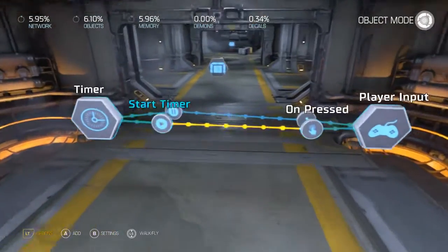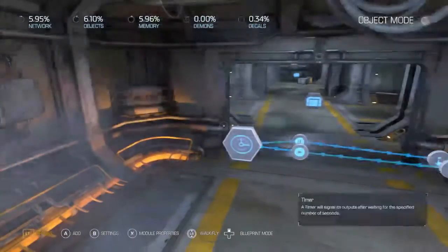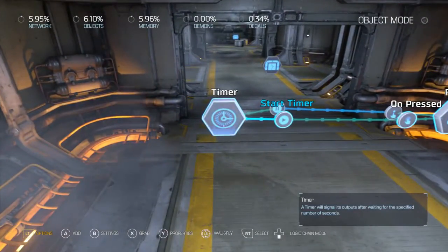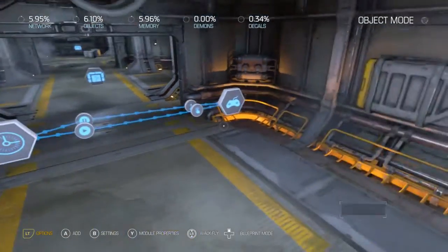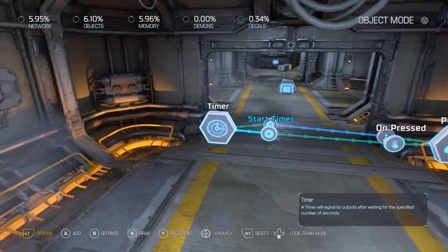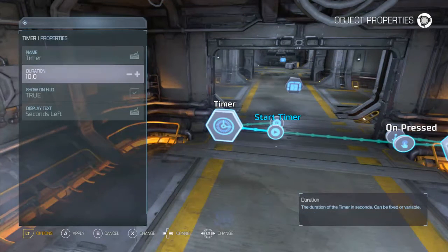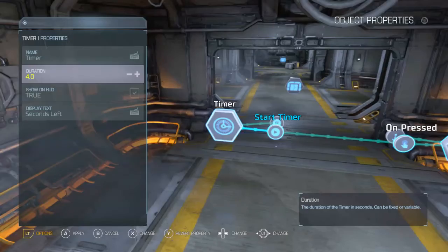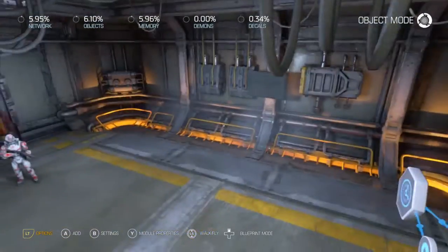What this will do is that when we hold the trigger down, the timer will start. When we let go of the trigger, the timer will stop. When we push the trigger down again, the timer will go down again. So now we need to set this up for the right amount — we're going to set it for four seconds, which I believe is the perfect reload time. I'll leave it on true so we can see it.